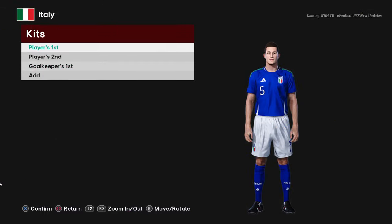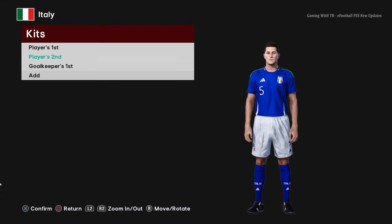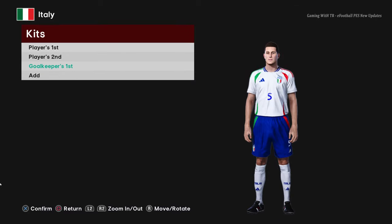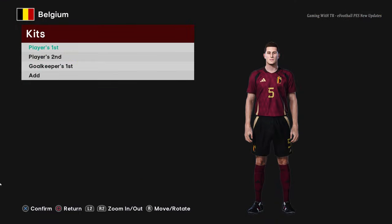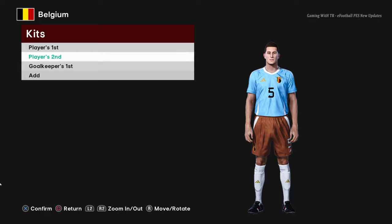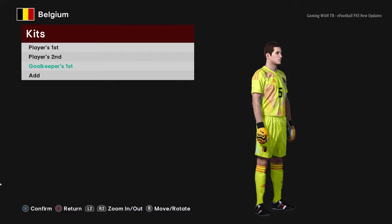Here is Italy — the home jersey looks pretty cool, and here is the away version and the goalkeeper version. Next is Belgium — the home jersey, and the away version which has a really cool city-themed design. And the goalkeeper kit.